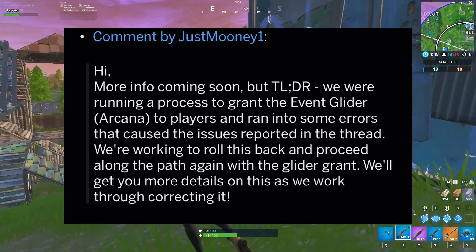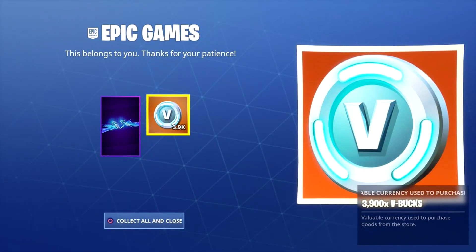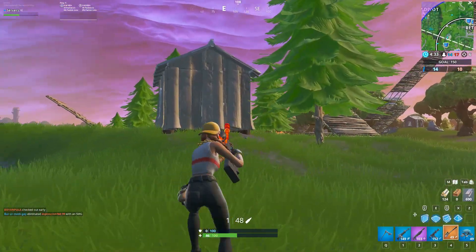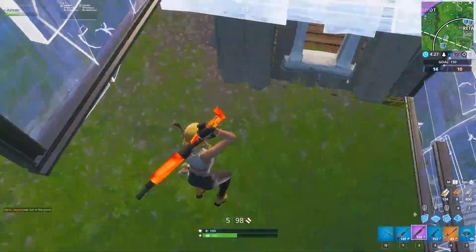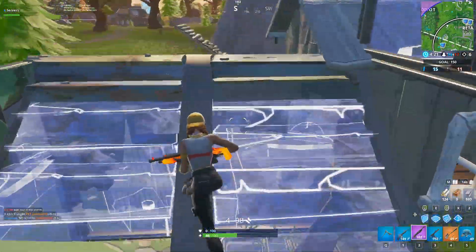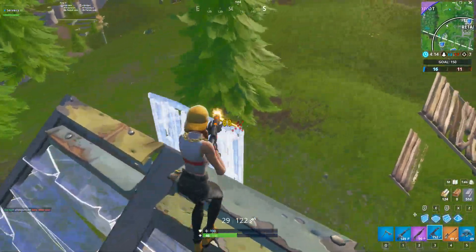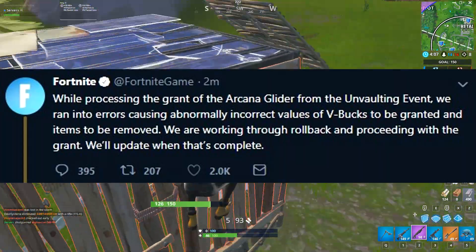This is for sure real, guys — it wasn't just a one-time case. As you see from the background footage, these are images being sent in all over — upwards of maybe 30,000 V-bucks getting refunded. And they're not free V-bucks; it's literally people's lockers getting refunded. Imagine someone with Renegade Raider or all the season two, season three skins — these are crazy, crazy skins. Hopefully it does get fixed. Fortnite are probably backing up servers and locker data every single second, so keep an eye on the servers — it probably will just get fixed. That's good news that at least the Arcana Glider is getting handed out right now.